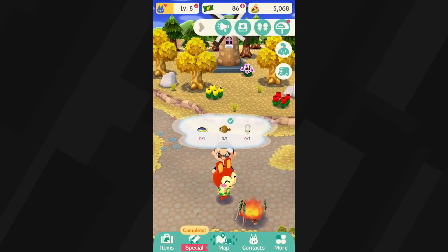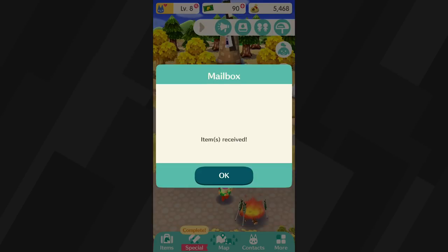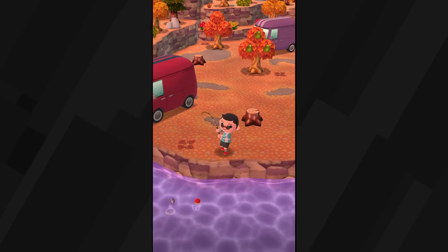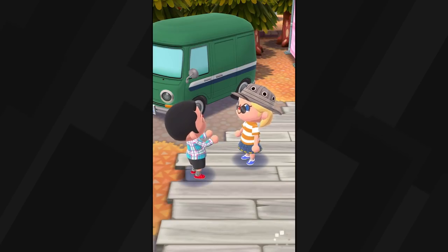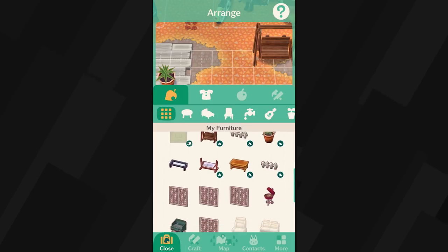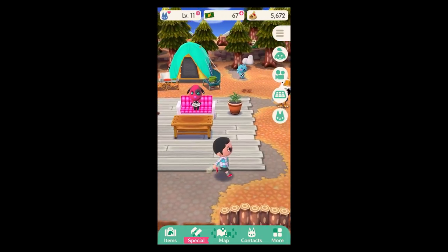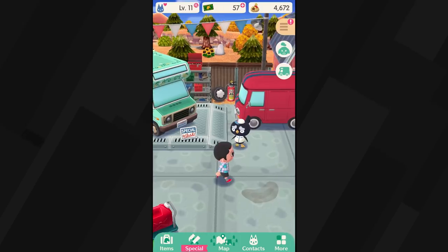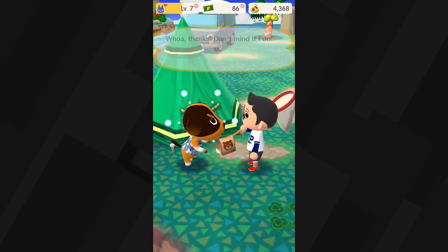To keep up the pace, Pocket Camp offers both daily timed goals and long-term objectives, all of which offer a nice balance of work and reward. I can catch three fish, raise my friendship level with one animal, and visit another player's town and be rewarded that very day. Meanwhile, I'll be working toward dozens of bigger things like populating my campsite. You can still play Pocket Camp as an open-ended sim, but as a player who's paralyzed by too much freedom, I love having this structure.